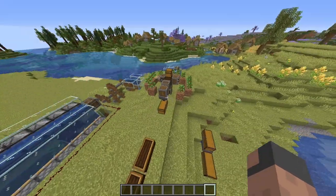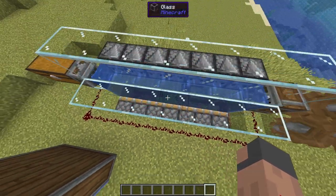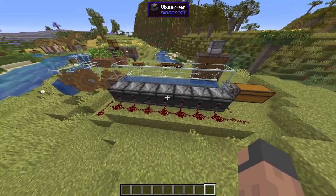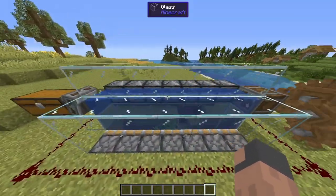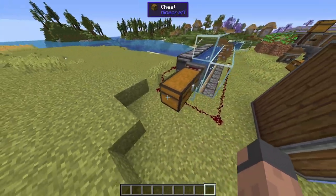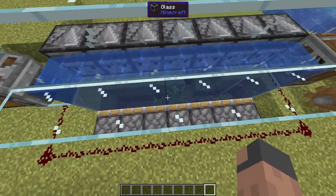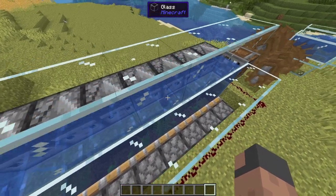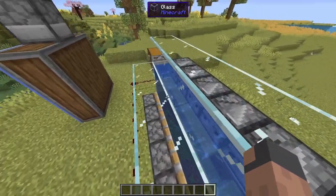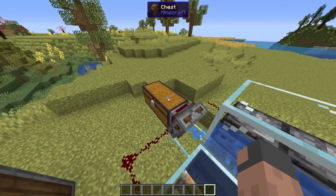The farm consists of three mini farms, so let's jump into the kelp farm. How the kelp farm works is that we have a row of kelp, then we have a row of observers, and when the kelp grows up to the observer, the observers will detect that and run a redstone signal down to the pistons. The pistons will break the kelp, and then the kelp will float up to the encased fan, which is going to push all the kelp into the brass funnel, and that's going to collect it and put it into the chest.